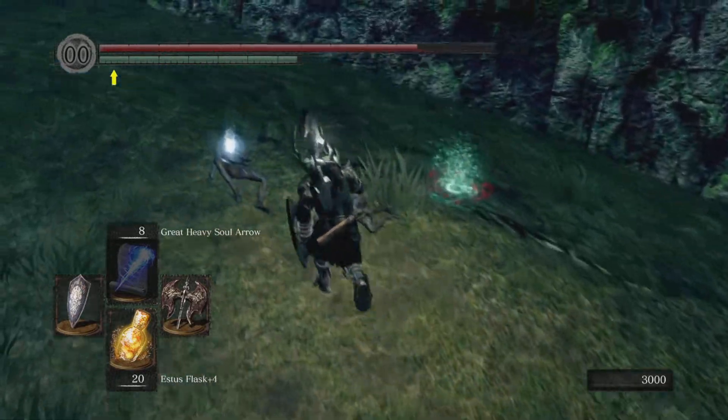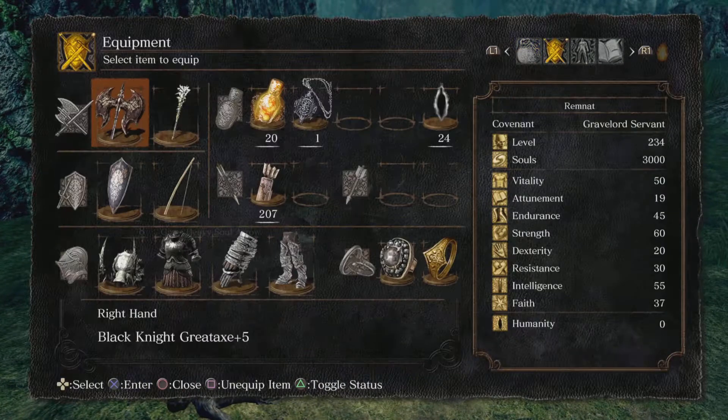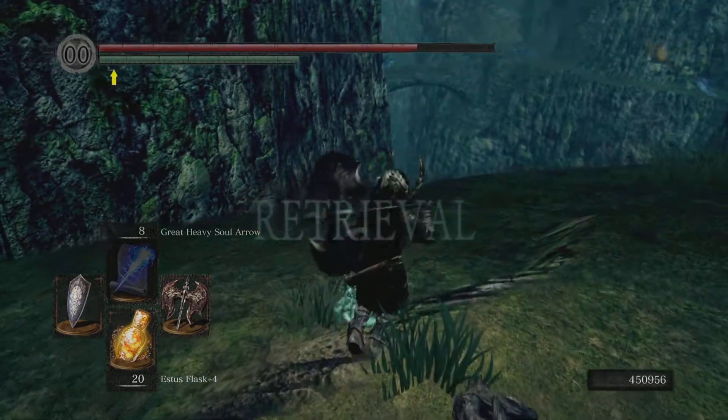We got the Dragon Scale with that. Soul item, Dragon Crest Shield, Stormruler Shield — let's see how that compares. So that's magic and that's fire — I'd probably prefer the Crest Shield.